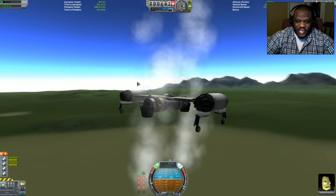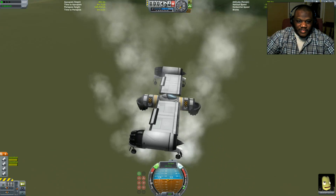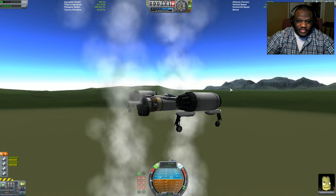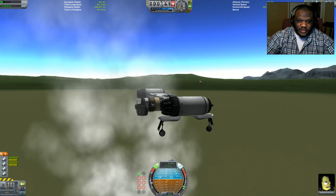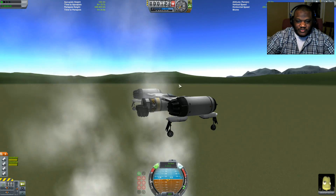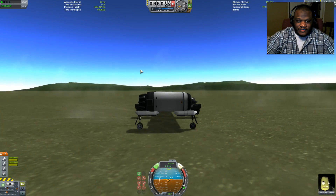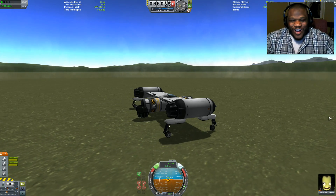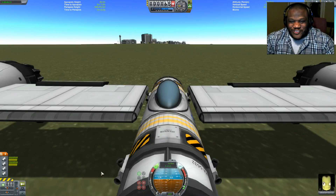We should really start thinking about slowing down very soon for a nice gentle touchdown, otherwise we're going to be in a lot of trouble because our engines are running low. Nineteen at 400, 17 at 300, 15 — here we go, nice and easy. Yes! It works! The wings aren't even really attached — they're just kind of hanging there — but that's okay, we're good with that.